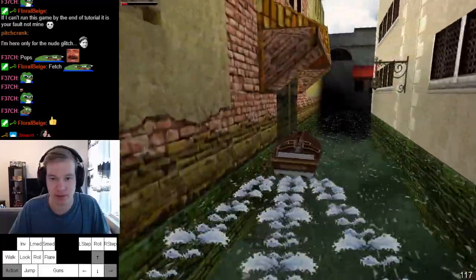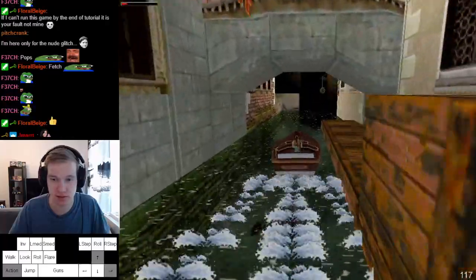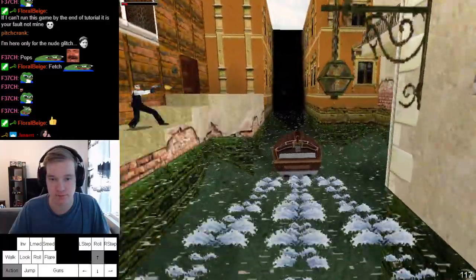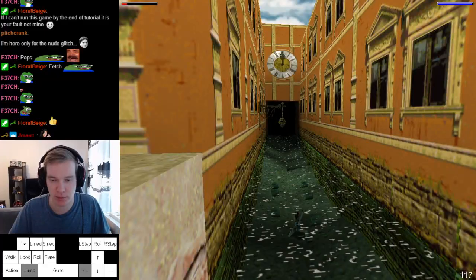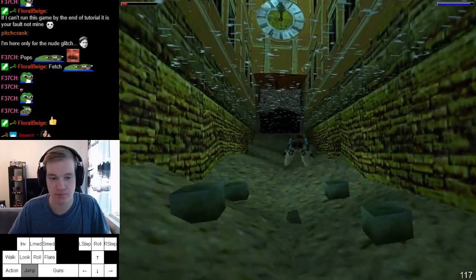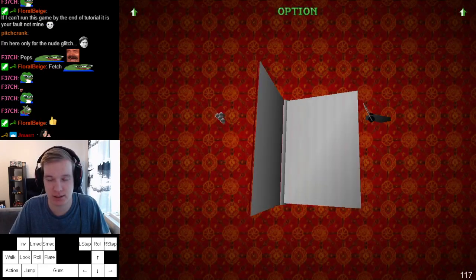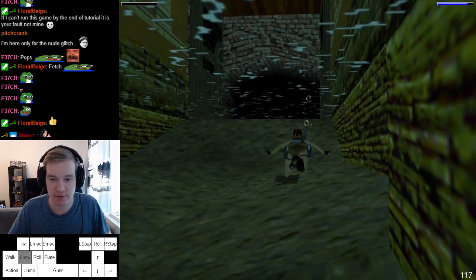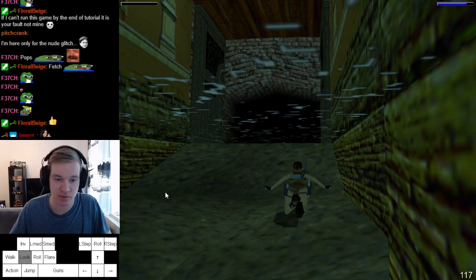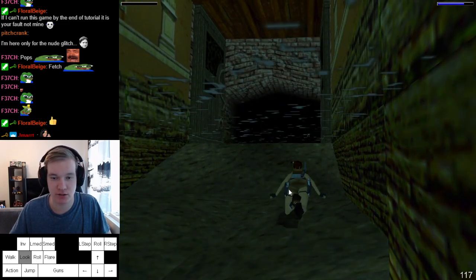If you have to heal, I would recommend heal. You can jump a bit later as well. Now the last optimization you can do here is a fast surface — for some reason if you surface at this spot here, you can start running instantly.